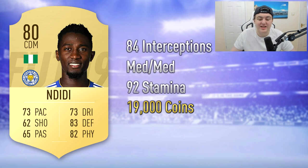The next player, and probably the one I'm most excited for, is Ndidi. This guy looks absolutely incredible — he looks like the new Bakayoko. In-game he's got 84 interceptions, which is really good for a CDM that's only 80 rated. He's got medium-medium work rates and 92 in-game stamina, which means he just won't get tired at all. I've predicted his price around 19,000 coins because he's been hyped by other YouTubers and streamers.